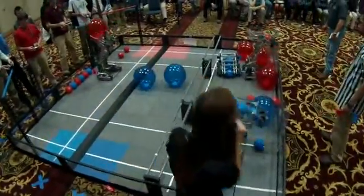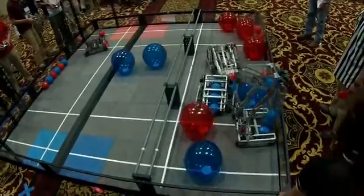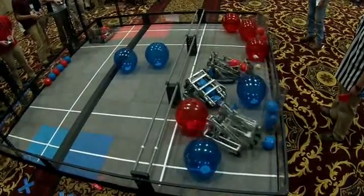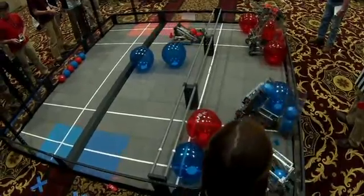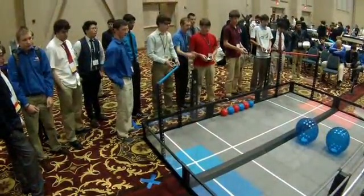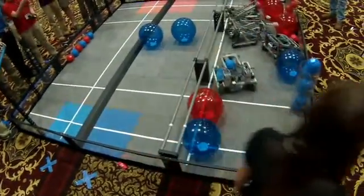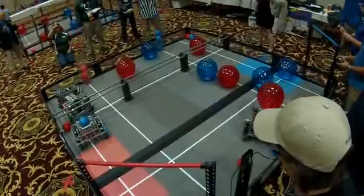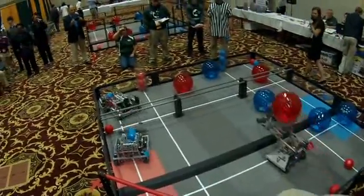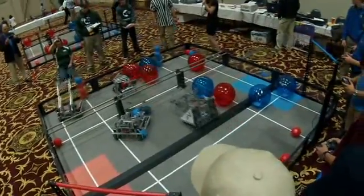Red has picked up three buckyballs and all three have been stashed. Blue is answering hopefully with three more and they are all good. Red has picked up two more looking for the stash. Red stashes another buckyball filling up both goals. Looks like gold — looks like they try to launch another and it is good as well. Blue looks for that stash and it is good.